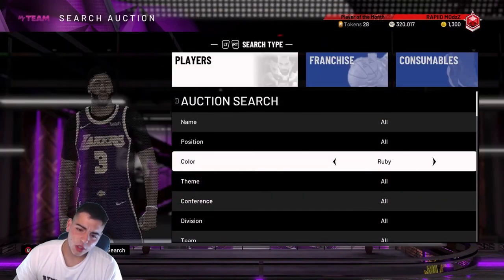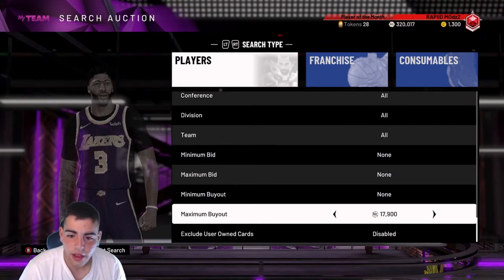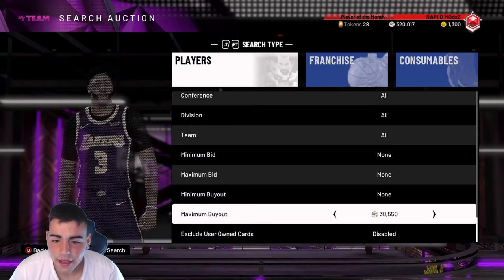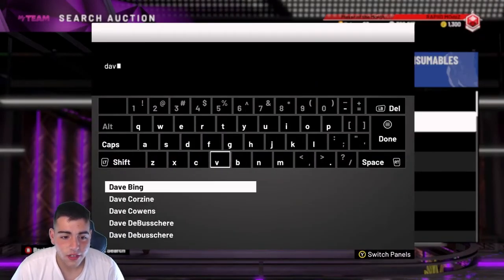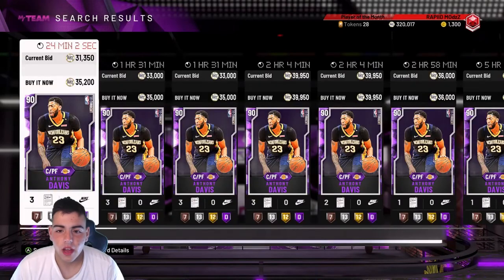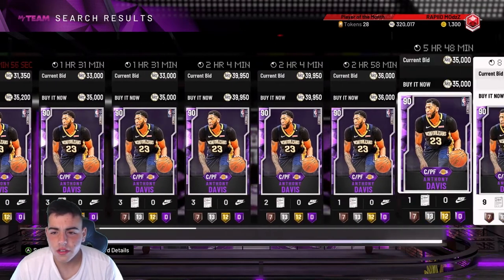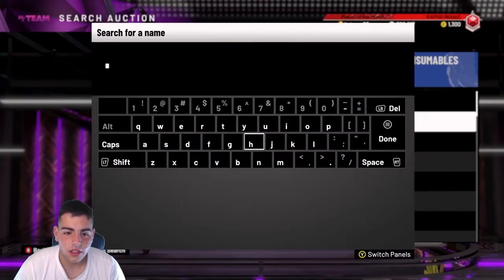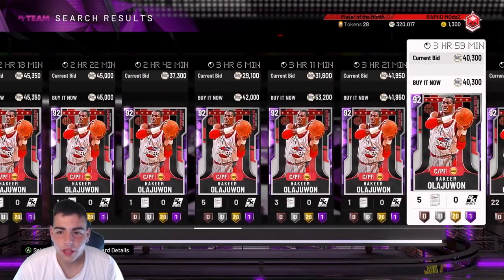Anyways, let's get into the auction. Right now you guys should have picked up a ton of cards yesterday — I didn't really get the chance to, I'm going to try to do that today. Let's check out the Amethyst 20s. As you can see they are pretty cheap, and I know for a fact that Giannis is even cheaper. It's not a bad time to pick up cards still, even though today is Saturday. Let's go over Anthony Davis — I believe he is under 35k. 36, 35. His price actually isn't that cheap. He was a lot cheaper yesterday, which is annoying. You guys probably should have picked him up for like 30k yesterday — big dub.